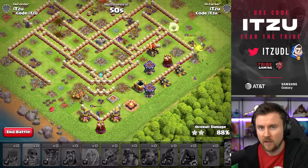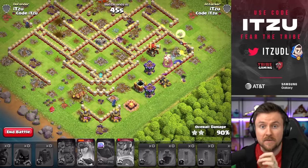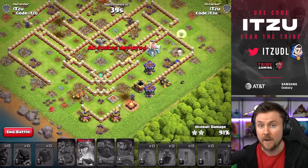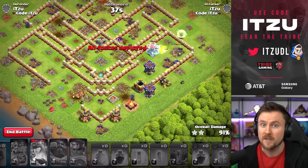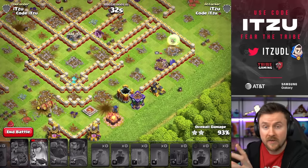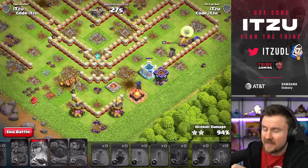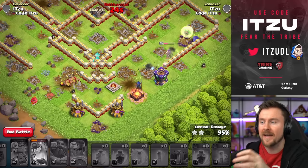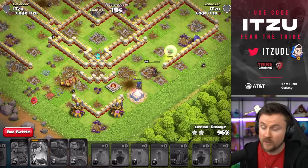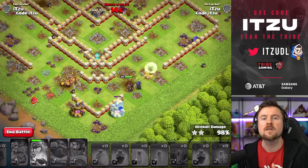With this attack, I want to highlight the Eagle Artillery, because if it gets raged up, a lot of attacks are going to struggle. Even Root Riders will notice a raged Eagle Artillery, especially with a new level — it's going to be quite interesting how much impact it has. As you clearly saw in this attack, Hybrid went down quite quick with just one Eagle Artillery shot, and they were just gone. We tripled anyway because the pet combination was quite nice.